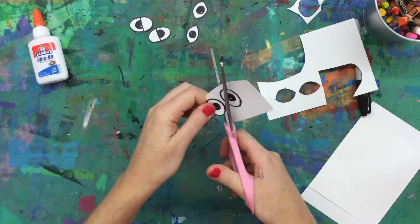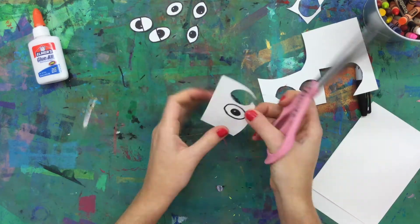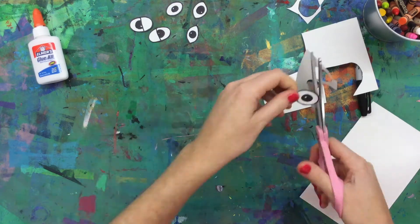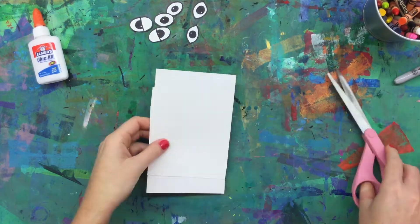I've done a wide eye, a sleepy eye, and then more of a normal kind of almond shape eye. Once you have them cut out you can start making your scribble monster.